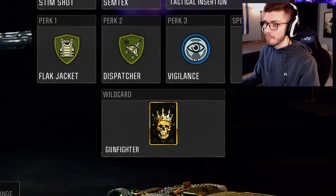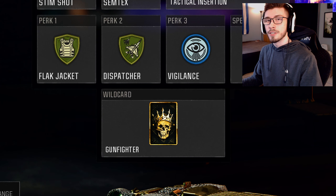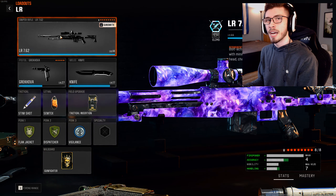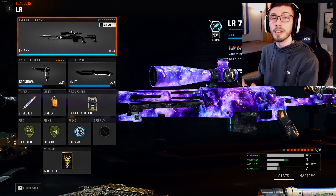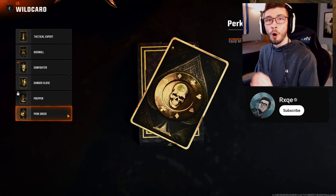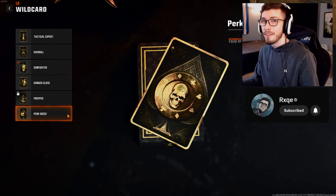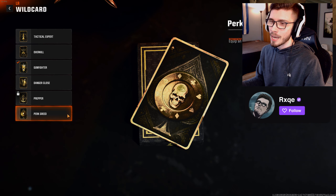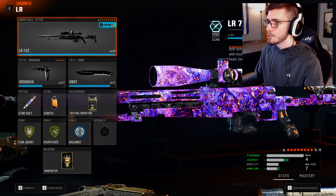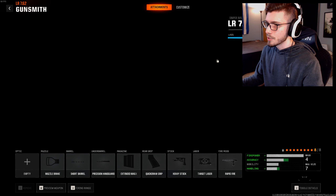The first set of attachments I'm going to be showing off uses the Gunfighter Wildcard on all of these classes. This is very dependent on your specific playstyle. I wanted to include a Gunfighter build with eight attachments on the weapon, because I've seen quite a few people run this kind of setup. Personally, as far as the Wildcard goes for me, I almost always run Perk Greed, so I'm going to have five attachments on my snipers — it's just the way that I play COD.